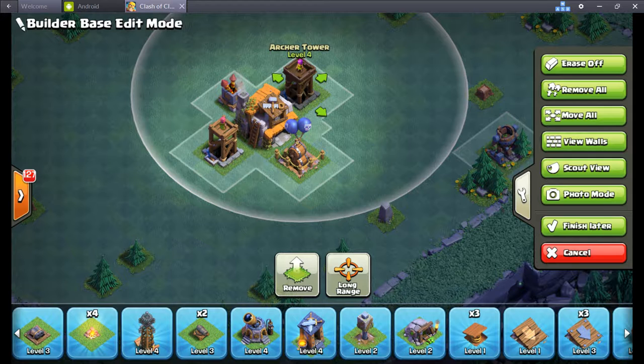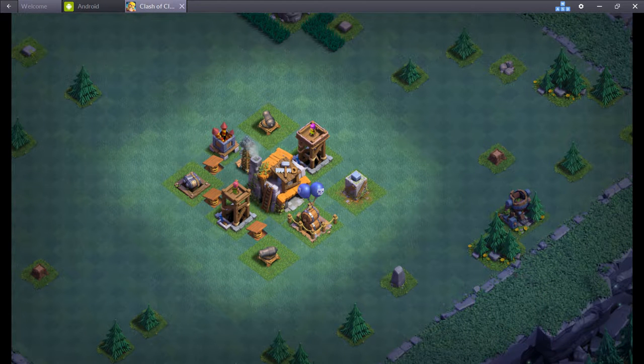This is a very common way that everyone is setting up their core: put the builder hall in the middle, then split up the four air defenses, the two archer towers, the air bombs, and the firecrackers — the air defenses — and just kind of make a cross out of it. This is your basic core setup and it's actually hard to attack with air against it.